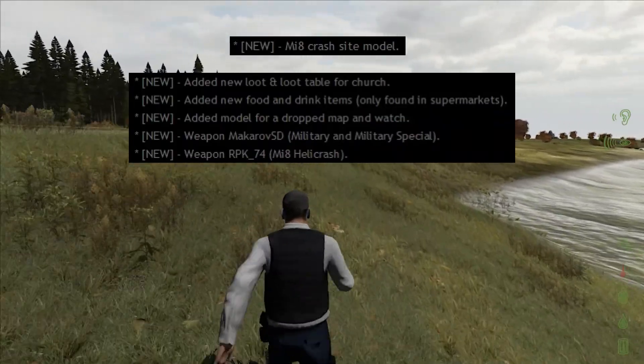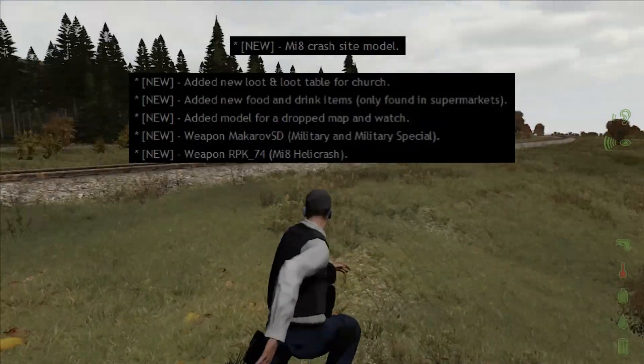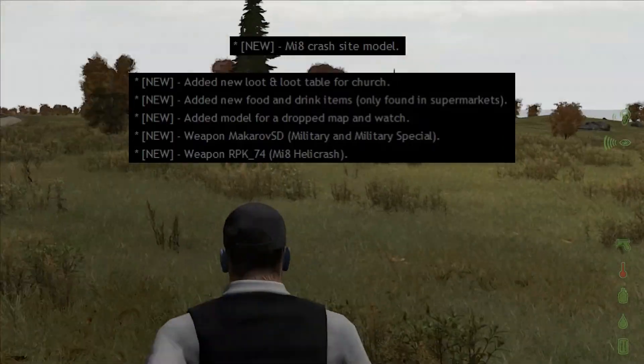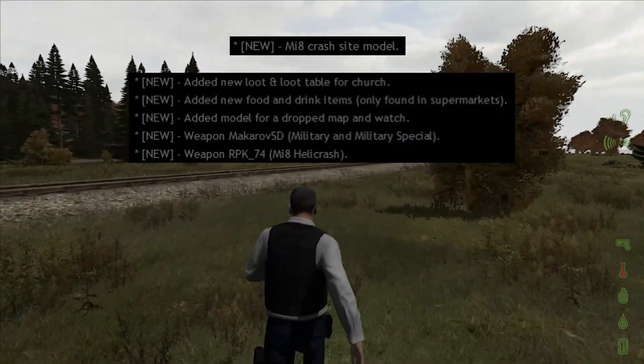They added a model for the drop map and watch, which we've had in other variations for a while now. There are also a couple of new weapons: the Makarov SD and the RPK-74, which is only found at the MI-8 heli crash site.